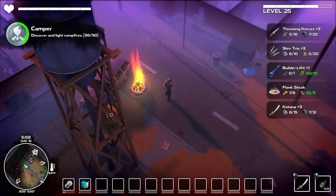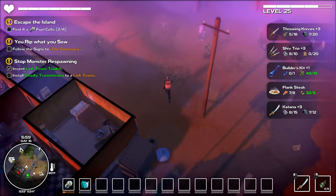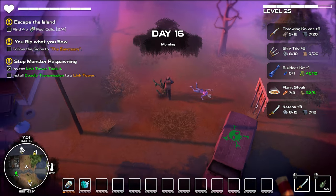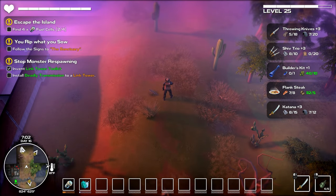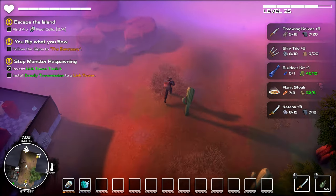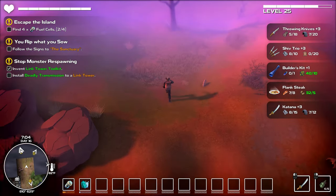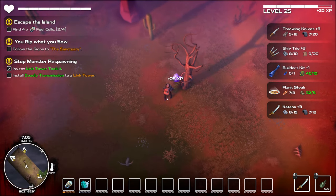Another campfire — 38 out of 90. That's a lot of campfires. It's morning, day 16 — I would have figured we were a lot further along than that. This zone looks like it's going to be really, really hot. Let's go ahead and grab some food.